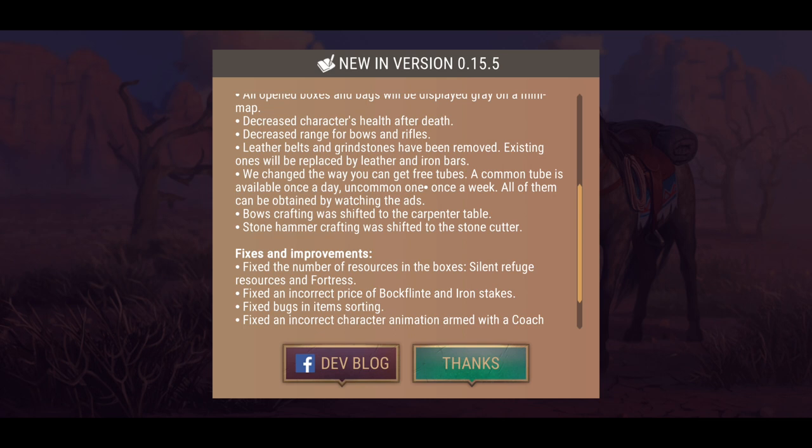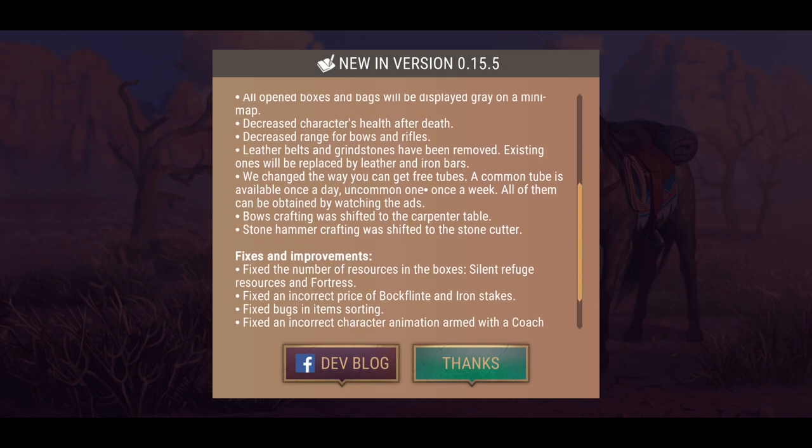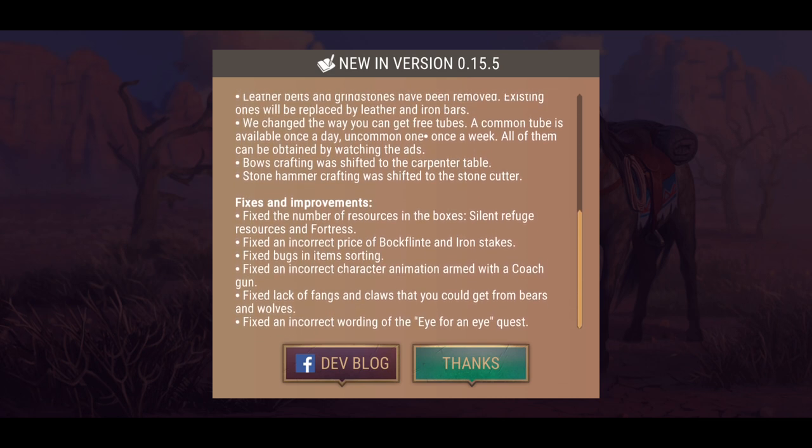Leather belts and grindstones have been removed — existing ones will be replaced by leather and iron bars. We changed the way you get free tubes: common tube is now available once a day, uncommon once a week, all obtainable by watching ads. Tho crafting was shifted to the carpenter table, stone hammer crafting shifted to the stone cutter.